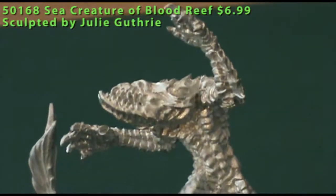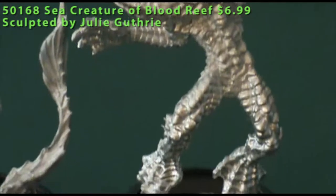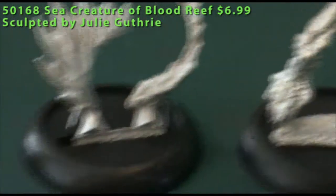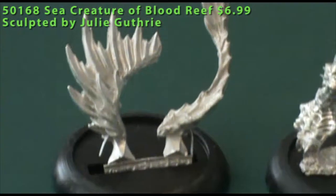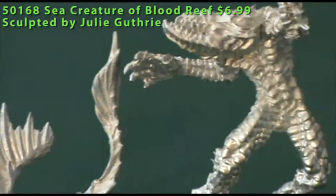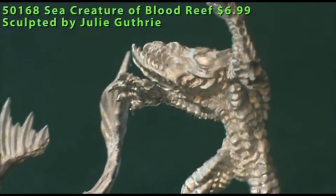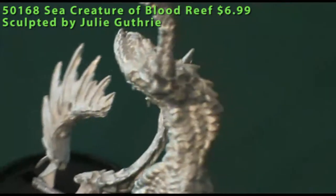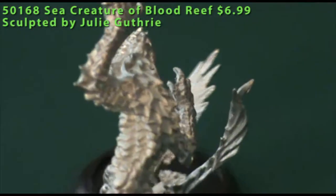The third figure is the Sea Creature of Blood Reef, and this comes in three pieces — the main creature itself and two other pieces cast on a sprue. One is a tail that fits easily into place, and the other is a kind of crested fin that goes along his back. The creature has webbed feet and hands, lots of individual scales everywhere on the model, really well done, crisp and clean sculpting. It goes together well, but sort of like the scuba divers, I'm not really sure what to use it for right now.